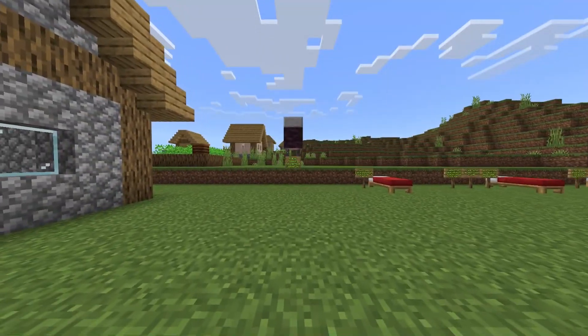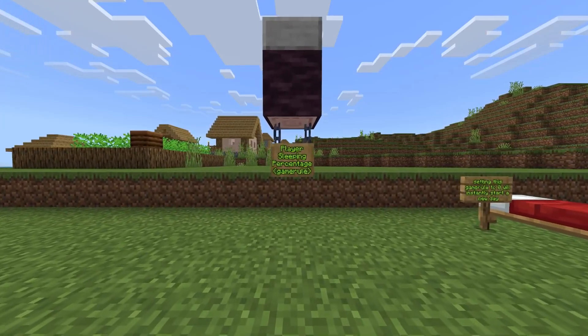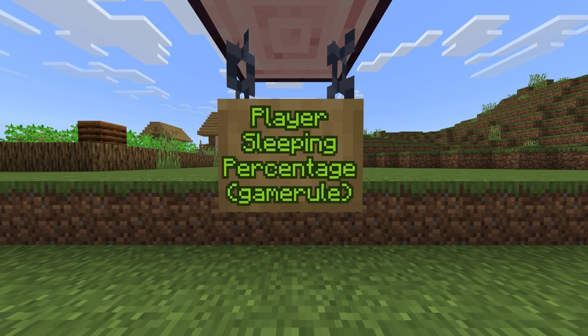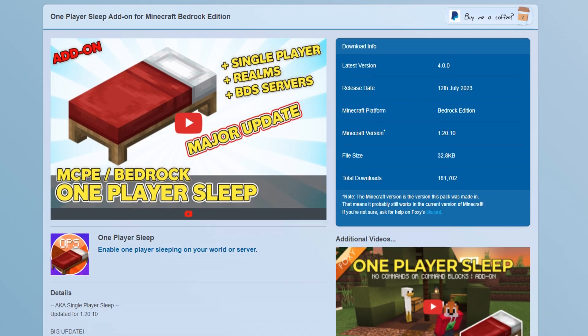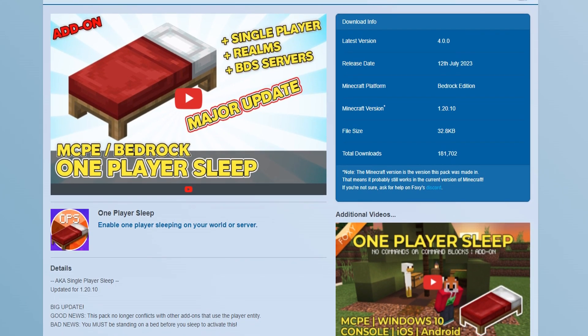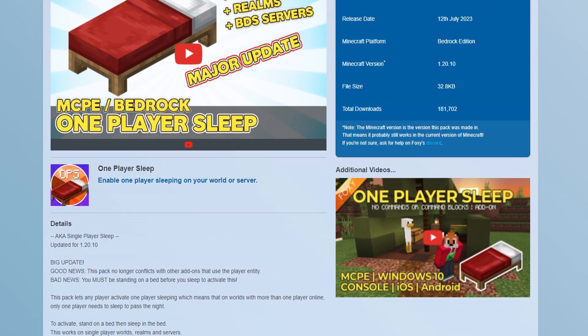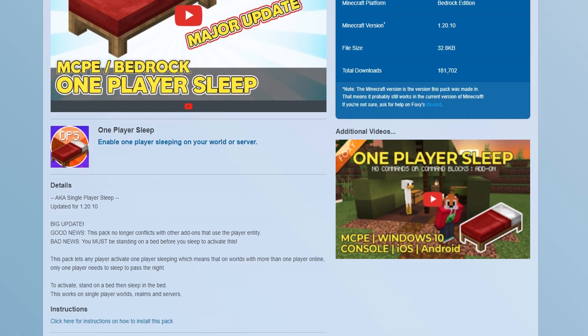In Minecraft Bedrock version 1.20.20, the Mojang developers have added a brand new game rule: the player sleeping percentage. You can now set a certain number of players required to sleep in order to skip nights, or turn it off completely and make it rain phantoms. This command was added to Minecraft Java back in 2020, and over the past couple of years Bedrock players have had to use add-ons — but in one of the next major updates, that won't be needed.